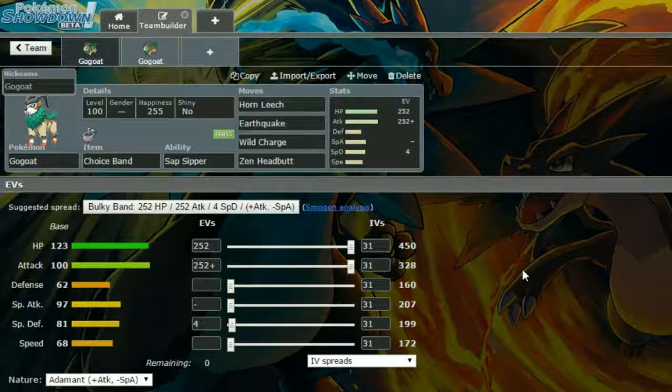For EVs, you've got Max HP and Max Attack with an Adamant nature for more attack and less special attack, and 4 EVs in special defense. So obviously you're switching in and probably going to be taking hits, but you have got the super effective moves for the majority of your weaknesses, and Horn Leech is there to heal yourself up which you will be able to do.